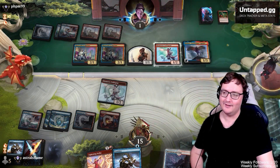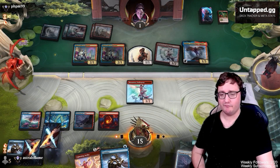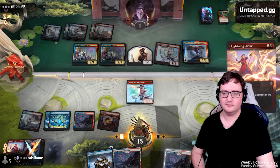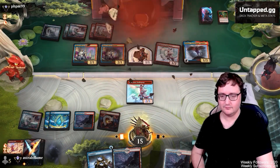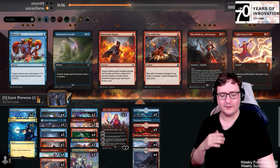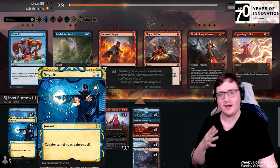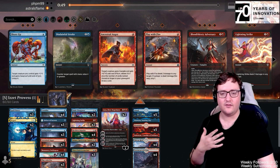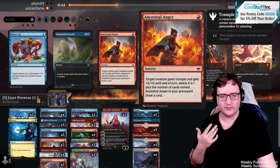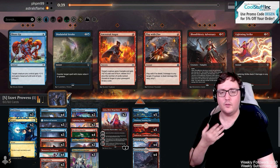They're down to one. Fortunately, we've just got the Lightning Strike to save the game. Got game one — Monastery Swiftspear nice and sweet. Game two, we're bringing in a little bit more counter magic with Spell Pierces and Negates. This is going to help us answer our opponent playing what looks like the Mirror. In order to bring these in, I've decided to cut an Ancestral Anger, a Play With Fire, and two Lightning Strikes — a little less burn range for a little bit more answer on what the opponent's doing.